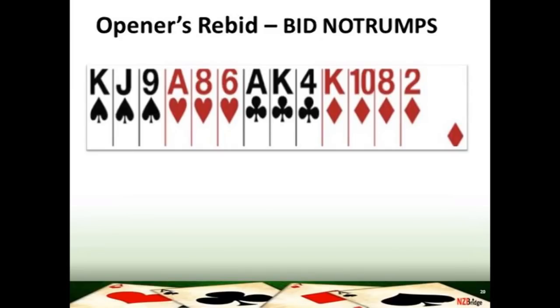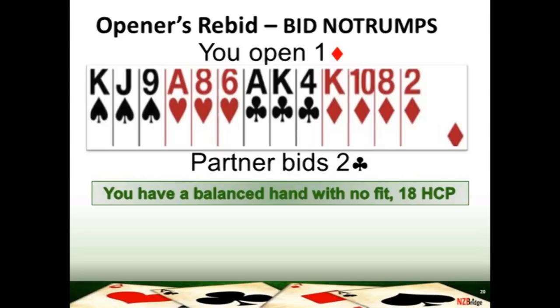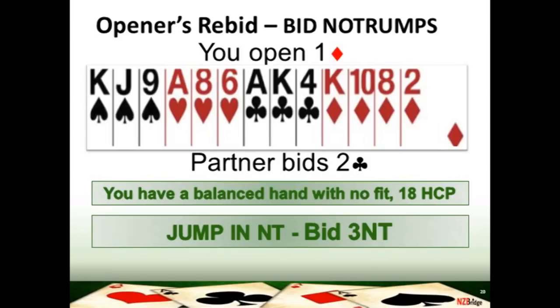On this hand, you've got 18 high card points. You open the bidding one diamond because diamonds is your longest suit. This time your partner has replied two clubs. You haven't found a fit in clubs, but your partner has been able to change the suit and bid at the two level — remember what that means: they've just shown you they've got 10 or more high card points. So you now know game is definitely on. You've got 18 and your partner's got at least 10. So you're going to make a jump in the bidding to show 18 or 19 high card points. Your bid is three no trumps.